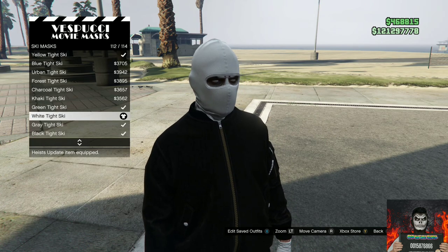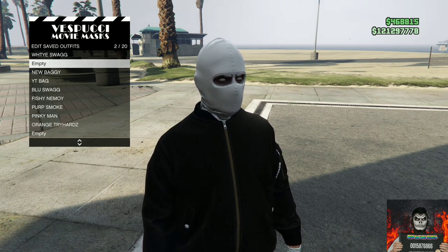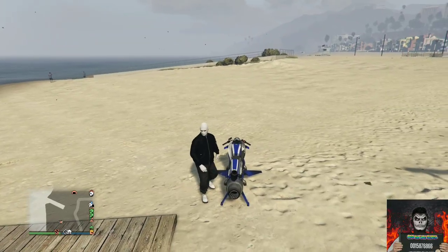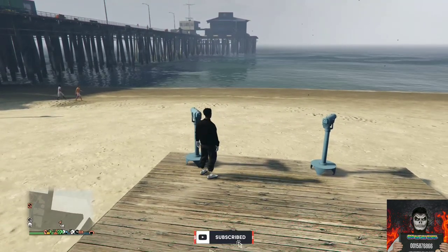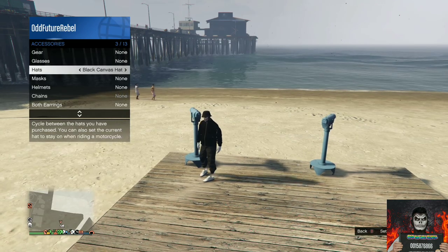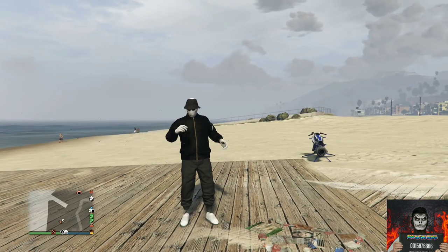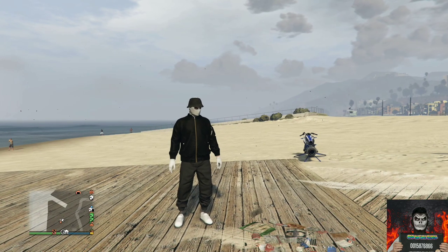Save this as an outfit. Then make your way over to any telescope to do the telescope glitch. Once you're near the telescope, run past it while hitting right on the D-pad — that's when you pull away. Open up your interaction menu, go to style and equip the canvas hat we purchased at the clothing store. Close your interaction menu and walk away from the telescope. Now you should have this cool white and black jogger outfit.